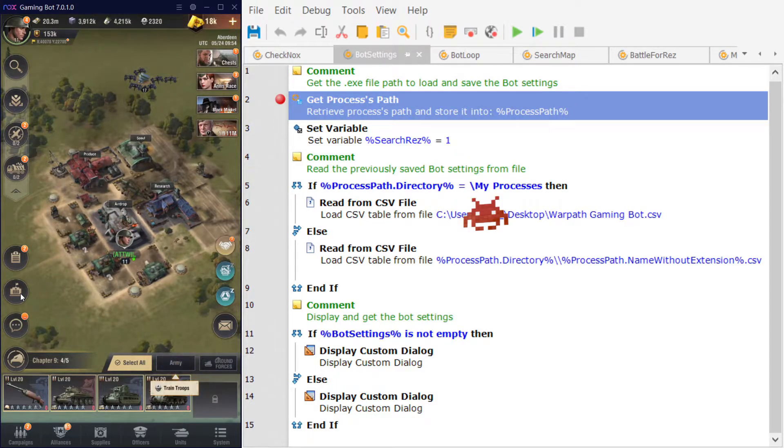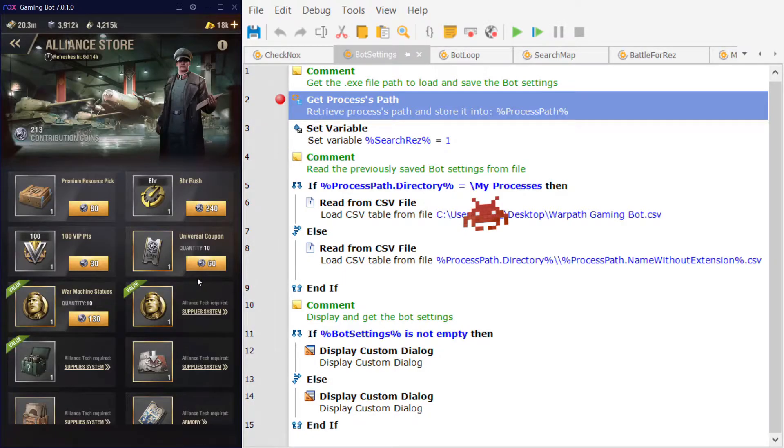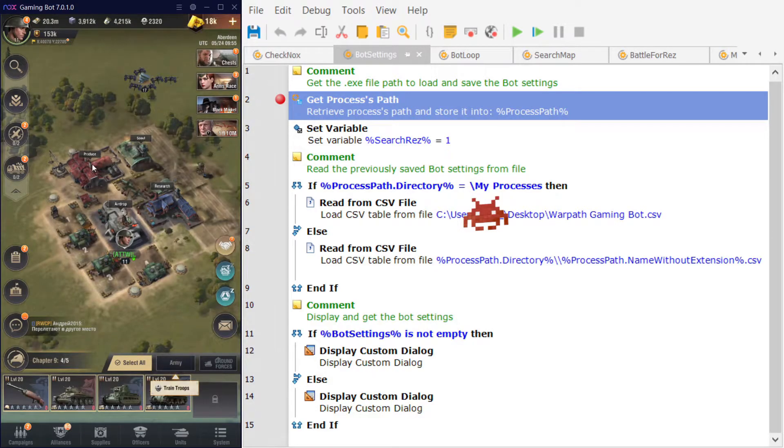The main focus of this video is to show what I did to help with Alliance tasks and actions, which is actually quite important. When you do Alliance tasks and actions, with many of them you gain Alliance points, and when you gain Alliance points you can use them in the Alliance store. For instance on my main account I use Alliance points to buy eight-hour rush tokens, but it also has many other uses like buying universal coupons, and the war machine statues are also very good for leveling up your officers.